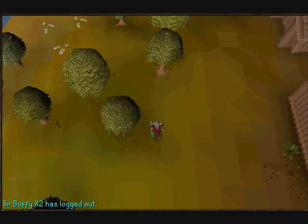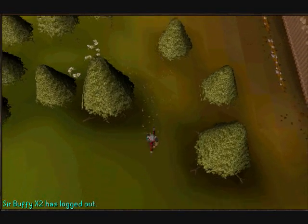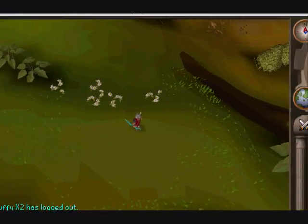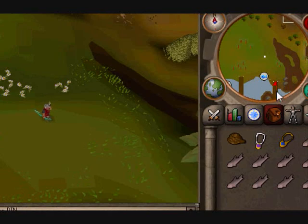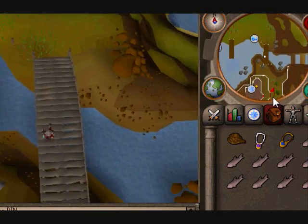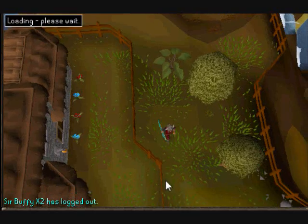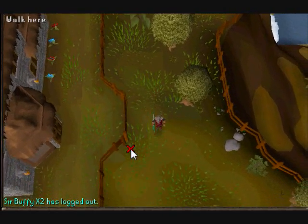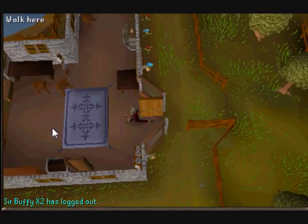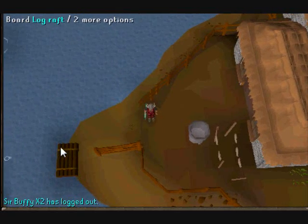Basically from Barbarian Outpost you just want to head south after you've completed the quest. You come upon this fishing spot right here and you just want to go down. You come across this house — this is also the spot where you start the quest. So at this house, pop open the gate, go through the house. I'm putting run on so it's easier and faster.